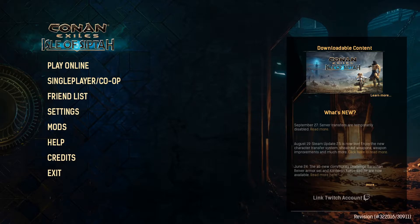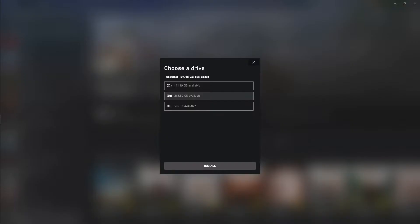Now let's jump into it. When modding Conan Exiles, the first thing you have to know is that when installing it, you have to install it to the same location that your Windows is installed on. I normally use a different drive because I have a lot more space, but because of the restrictions for modding, I have to pick my C drive because that's where my Windows copy is installed.